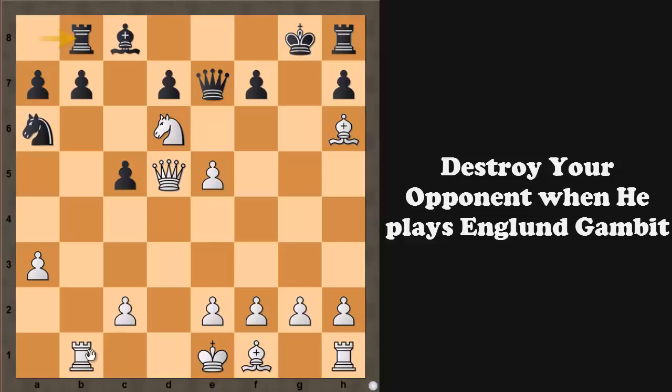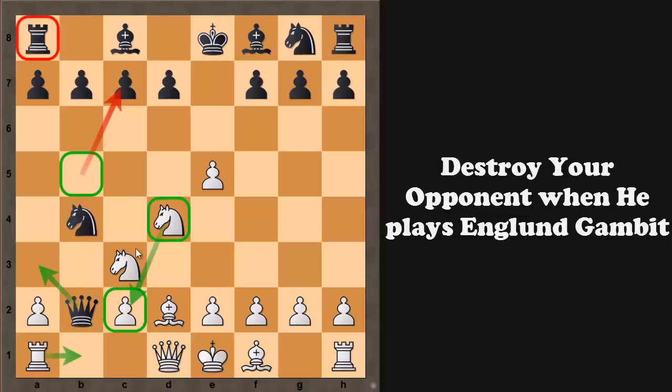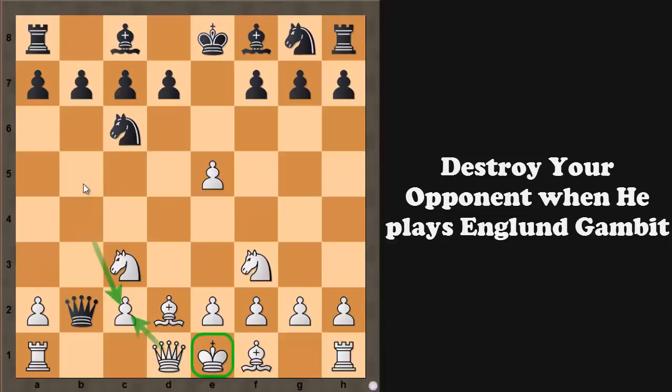Say black plays rook to b8 — then we have another idea: rook to b3 and rook to g3, leading to checkmate. So this is completely winning. Therefore, when your opponent plays knight to b4, what you should do is first play knight to d4 covering the c2 square, followed by rook to b1 and knight to b5 — and you will get a really great game. Now in the same clip we will look at bishop to b4, another key option.